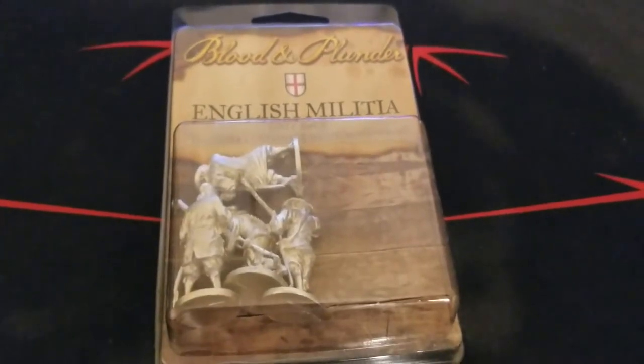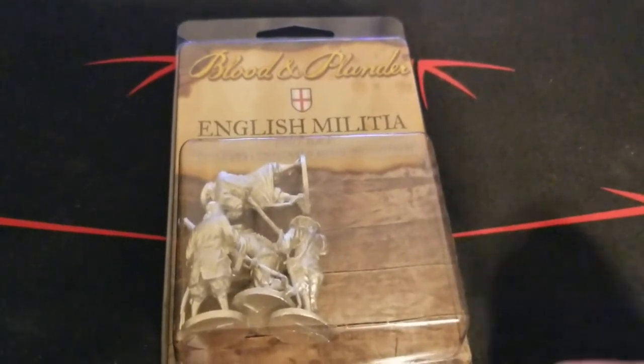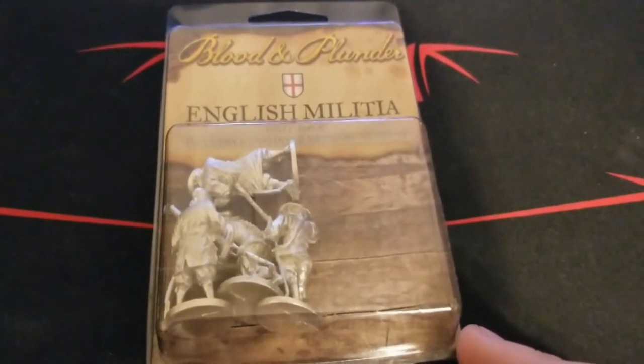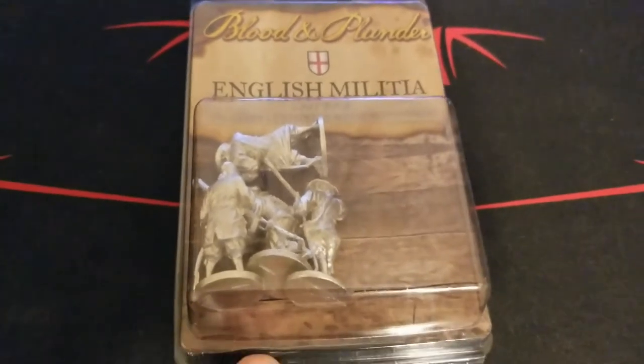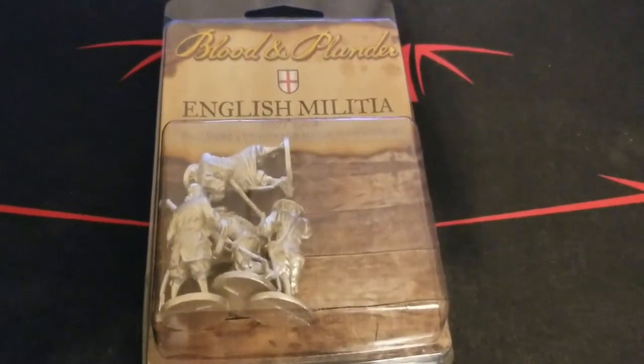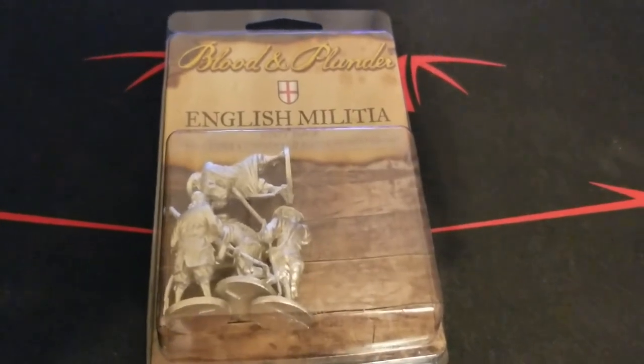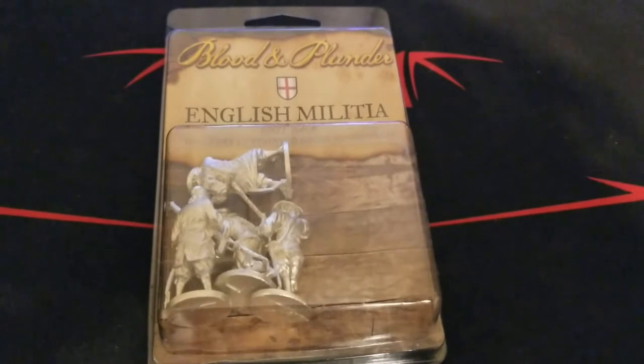Welcome back to the channel — quick unboxing here for Blood and Plunder. We're working on some English content for one of our contributors who decided to jump into the game and play as the English. We're going to take a look at an English militia blister. You just get the four figures you typically get in one of the infantry blisters, so we'll be right back after we get this open and sorted.